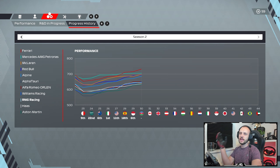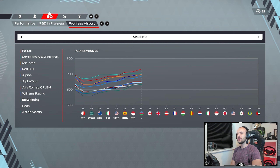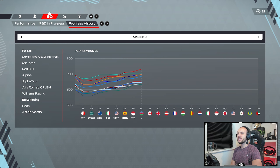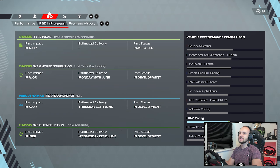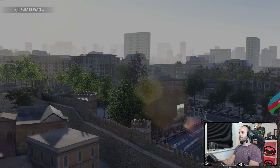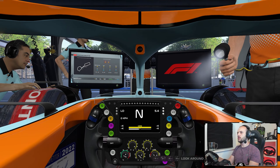No upgrades for us in this race and look at us - we're now the ninth fastest team. Both Alfa Tauri and Williams have both overtaken us, it's savage. Their upgrade rate is insane. Come on then - no upgrades for this race, hence why we're the ninth fastest team now. It's not good.